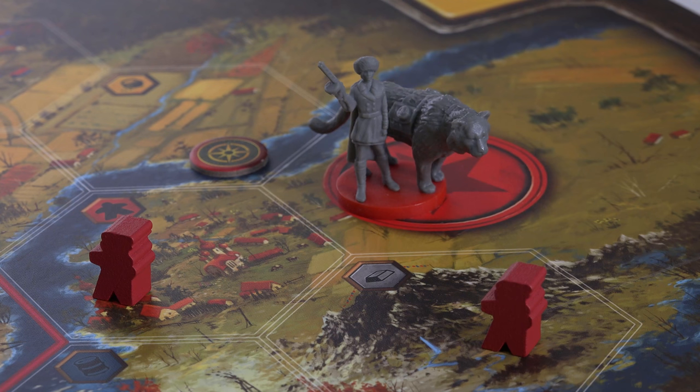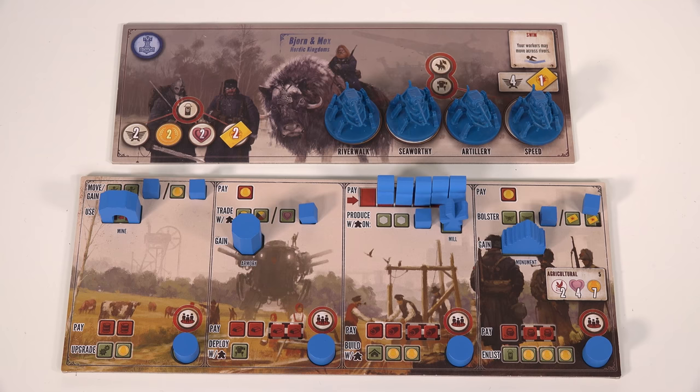Each player has a base, some starting territory, a hero character and some little workers, and on their go they pick an action from the little menu in front of them.